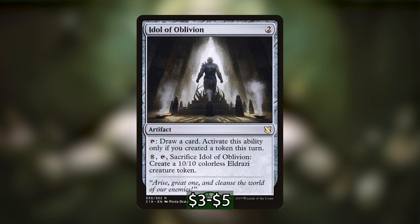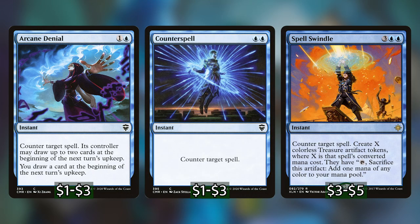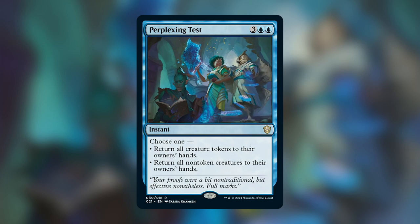Moving on to our card advantage section: first, Greater Good. Sacrificing creatures in this deck can have a lot of utility, especially if that creature is a Solemn Simulacrum that wants to go to the graveyard. This can also help us dig through the deck and find Bio Visionary, Avenger of Zendikar, or something impactful to close out a game. Next we have Elemental Bond, which is absurd with the amount of tokens we can create — just drawing a whole bunch of cards.